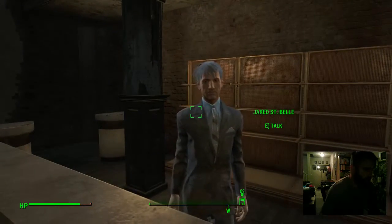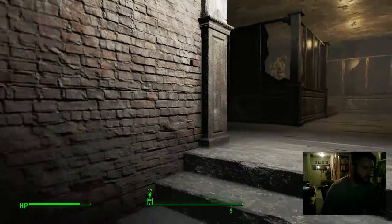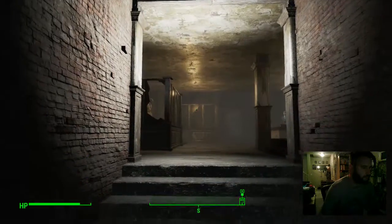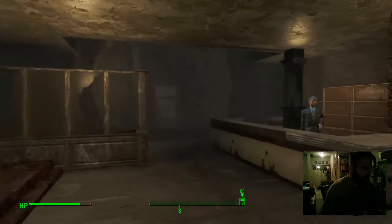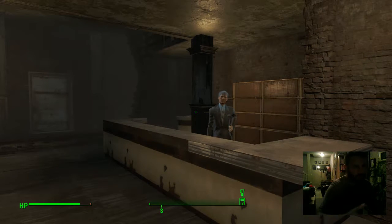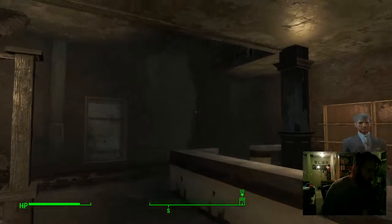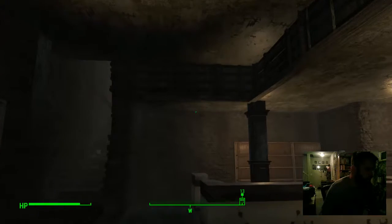We've got Grim — he doesn't do anything either. And over here we've got Jared. As far as the space, you can see it's a real basic small downtown bar kind of thing. If you've read the documentation, this is supposed to be set up kind of like a gift shop — a kitschy, pretentious artist gift shop.